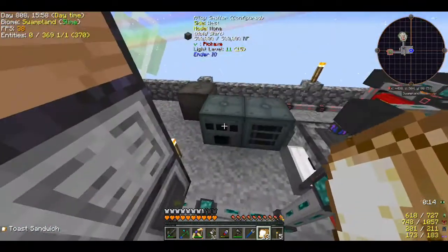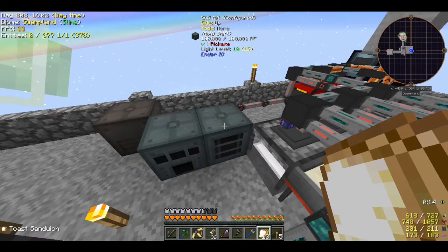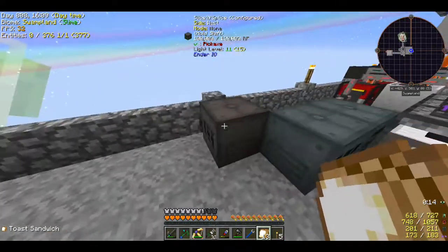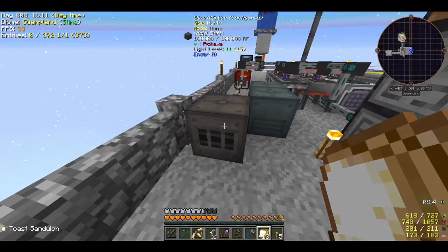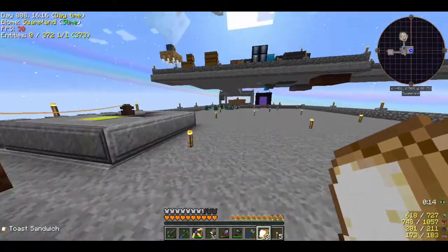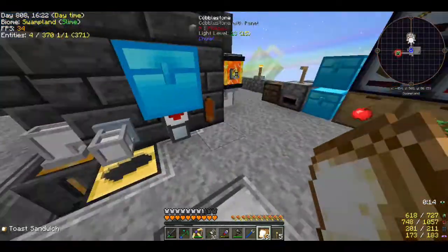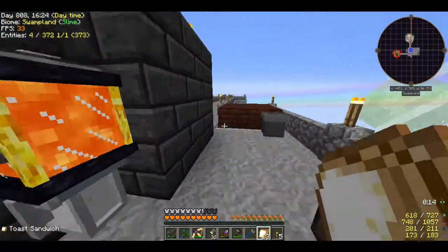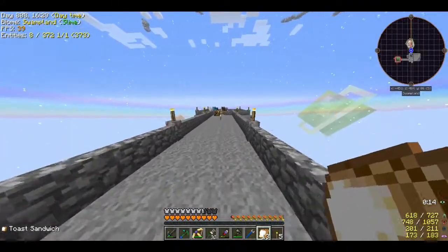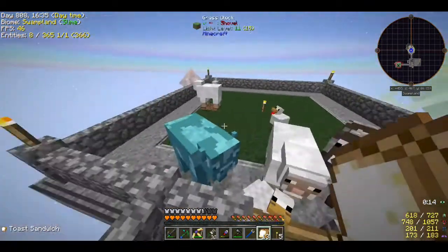I made an alloy smelter and also a SAG mill because I needed a couple of ground items - I was trying to make silicon so I needed to grind up some sand. I also made a slice and splice because I needed to make an item filter and a Z network controller. I was making a windmill so I was planting a whole bunch of trees.